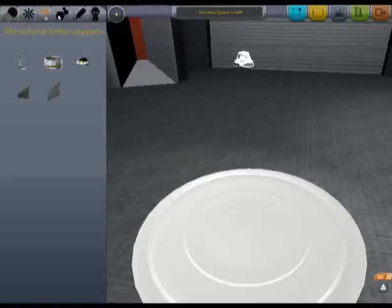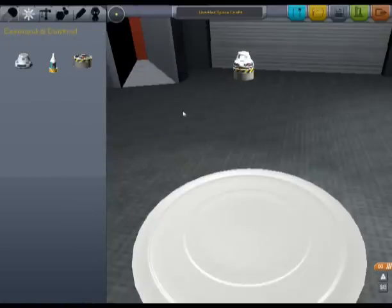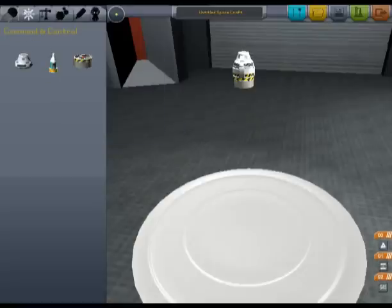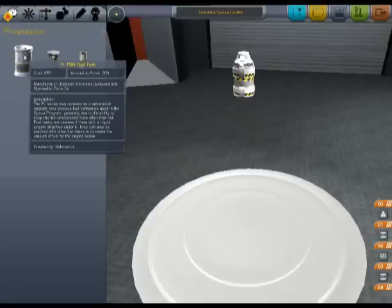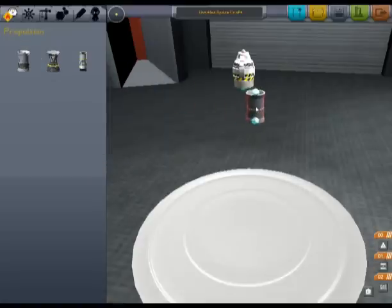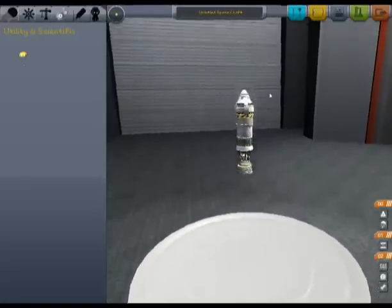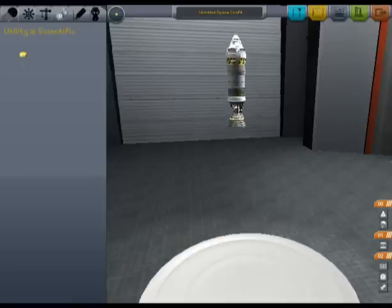Let's build something quite simple. I'm going to add a decoupler and then a stabilizer, then we'll have another decoupler. Put a fuel tank on and a rocket. Let's put a parachute on the top just to be sure. That could be our basic flying around in space device. If you click on one of these and drag it, everything below it will stay with it, which is quite nice for moving things around. And you can see we've got stages here — we'll come on to that in a minute.